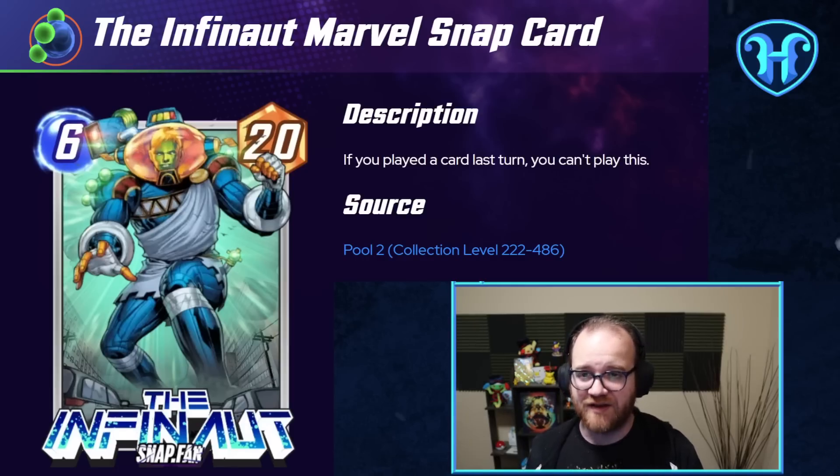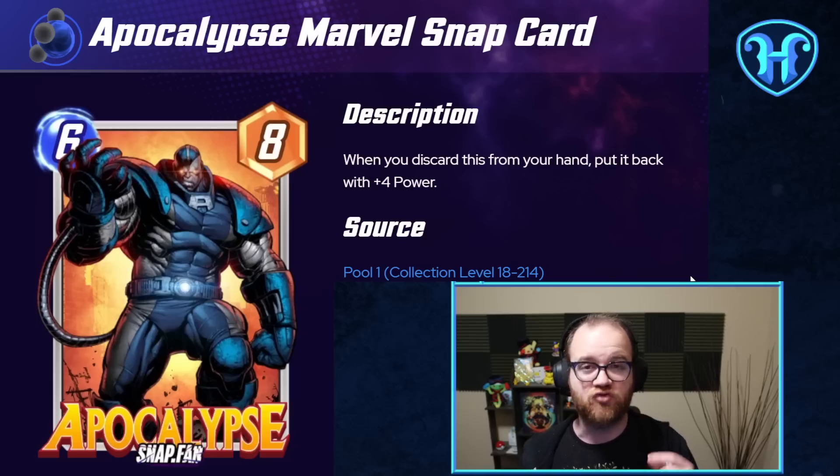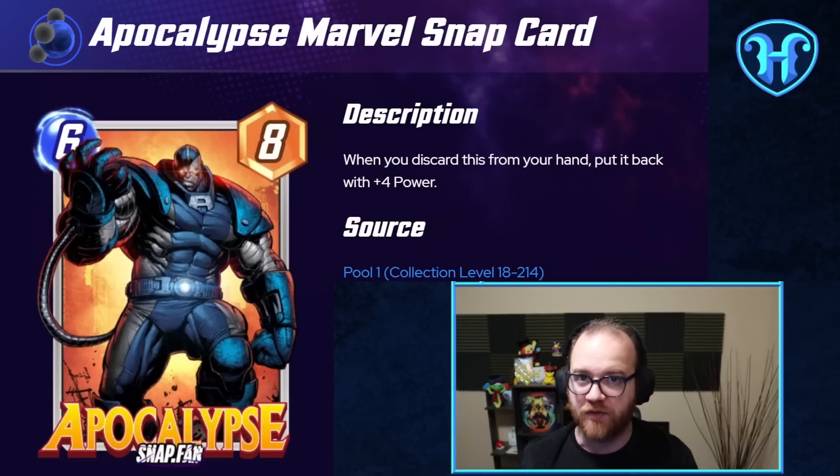Another card that's quite fantastic with Dracula in an almost unintuitive manner is Apocalypse — 6 energy, 8 starting power, and Apocalypse gets plus 4 every time it's discarded while being put back in your hand. Dracula doesn't take on Apocalypse's power until Apocalypse has been returned to your hand and made larger. So if Dracula is the very first thing to discard Apocalypse, your Dracula will still get 12 stats, and that number can scale up much larger with other discard synergies.